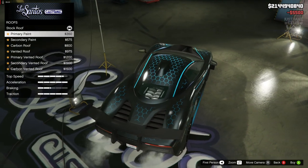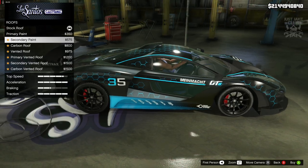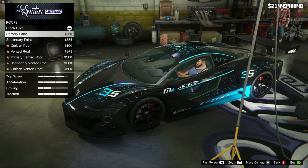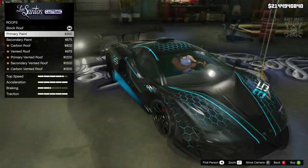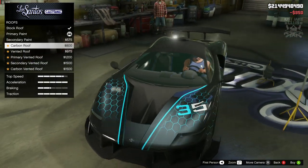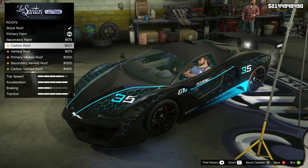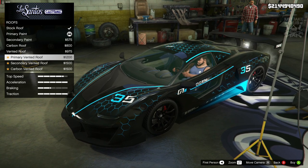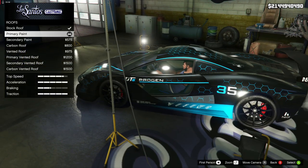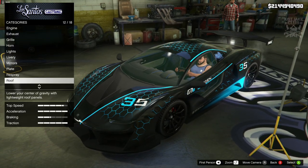We've got a roof option - if you change that up, the secondary color would change the roof. But it looks awesome with the livery on it, so we're just going to stay primary. Actually, I think carbon might go a little bit better since I've got it on the splitter and the wing mirrors, but no - the primary looks so good, we're going to stay primary for the roof.